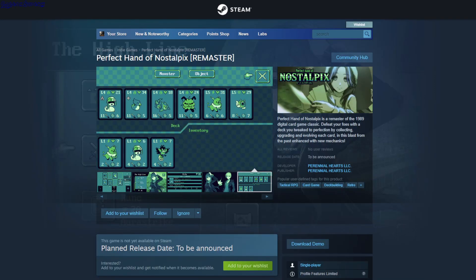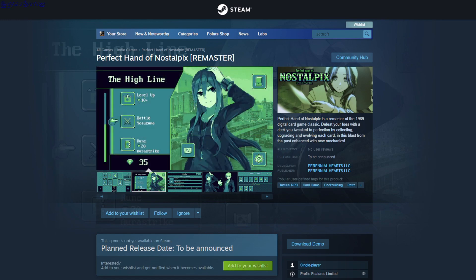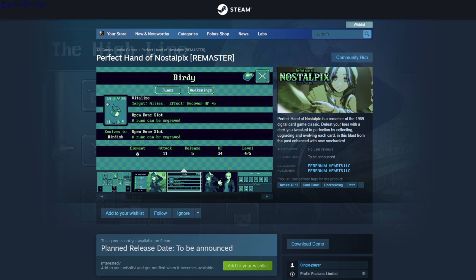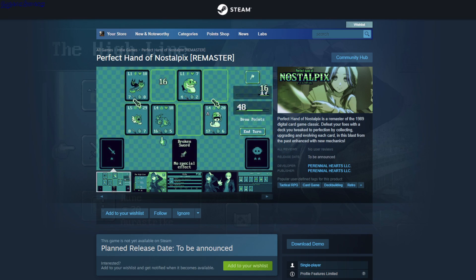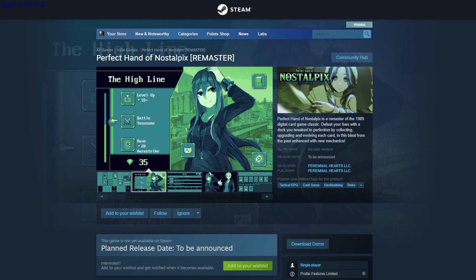Perfect Hand of Nostalbics Remaster — this is actually a good card game. It says it's a remaster from 1999. You have monsters that you can place, and you also have weapons: first you place a weapon, then you can use the monster on the weapon slot. So it's four of your weapon monsters versus four of the enemy's. You get about two resources per turn — you start with five — and each monster draw costs two resources and each weapon costs one. After each round you can level up a card, upgrade it, or enhance it with a rune.